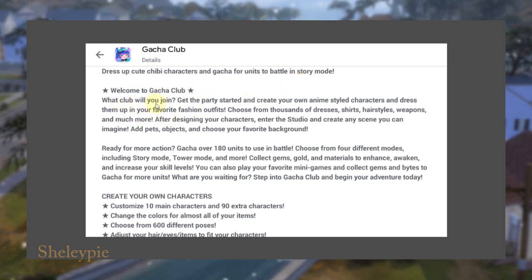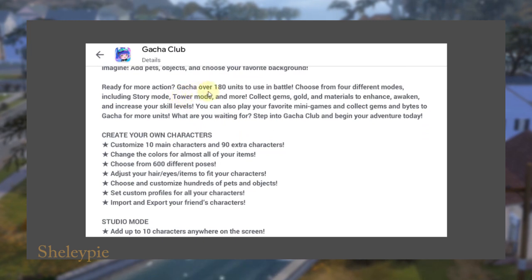Welcome to Gacha Club — what club will you join? Get the party started and create your own anime-style character and dress them up in your favorite fashion outfits. Choose from thousands of dresses, shirts, hairstyles, weapons, and much more. After designing your character, enter the studio and create any scene you can imagine. Add pose objects and choose your favorite background. Gacha over 180 units to use in battle, choose from four different modes including story mode, tower mode, and more.